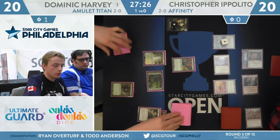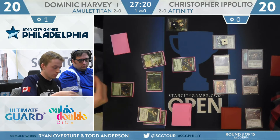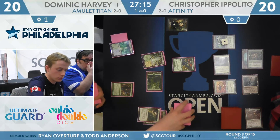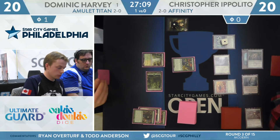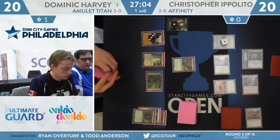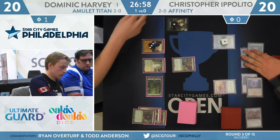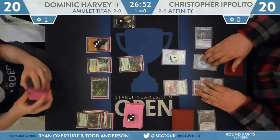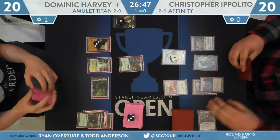Let's see if Harvey can contain these threats — we know he put one of the Engineered Explosives on the bottom with that first Ancient Stirrings. Here is another Ancient Stirrings — look at five cards. Simic Growth Chamber is found. This deck is insanely mana hungry, so no surprise this second Stirrings also finds another land. Unfortunately had to put at least one Primeval Titan on the bottom. Ancient Stirrings is specifically limited to finding colorless cards, so can't find Primeval Titan in the Primeval Titan deck. But it still finds Amulet of Vigor as well as all those potent two-mana lands. Harvey plays Gemstone Mine again.